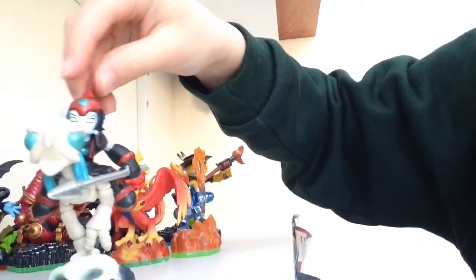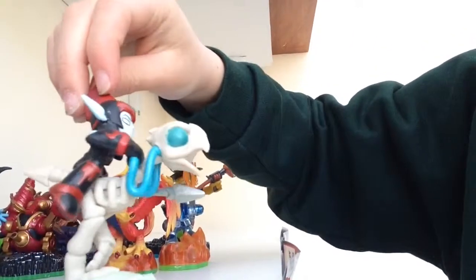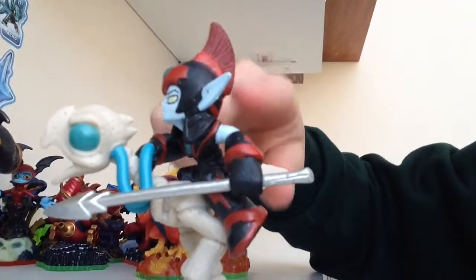Another Undead — Fright Rider. He's like riding on this bone dog, or bone... like a bone tiny T-Rex. I've got a close up. I like that he's got this little Roman thing on his head.